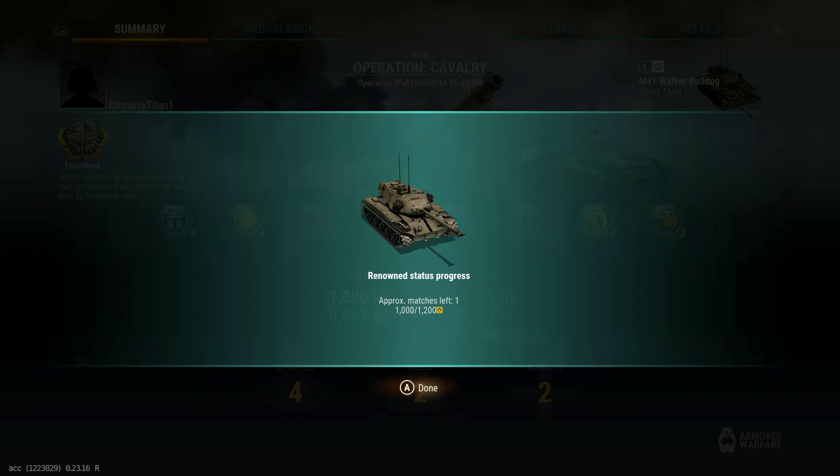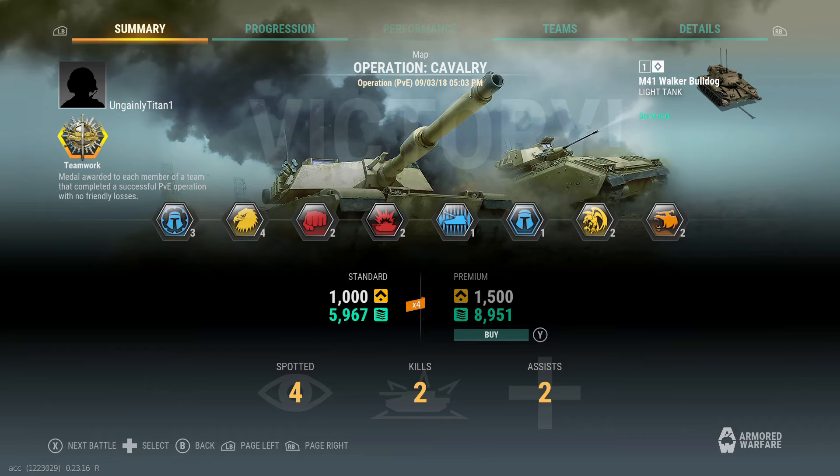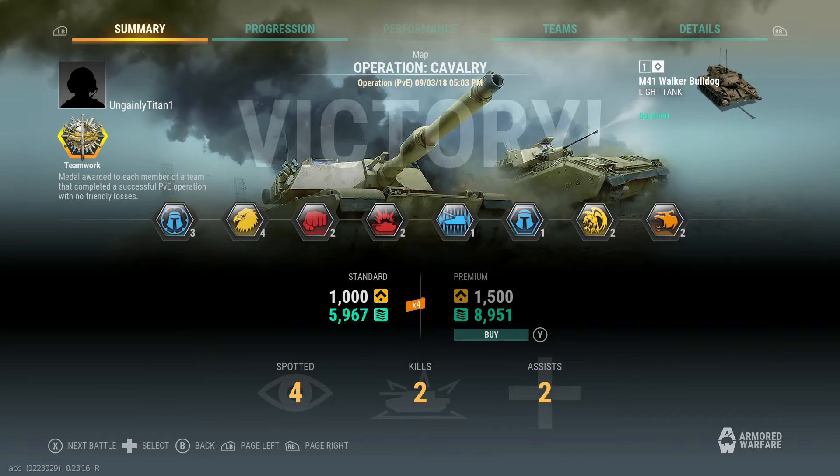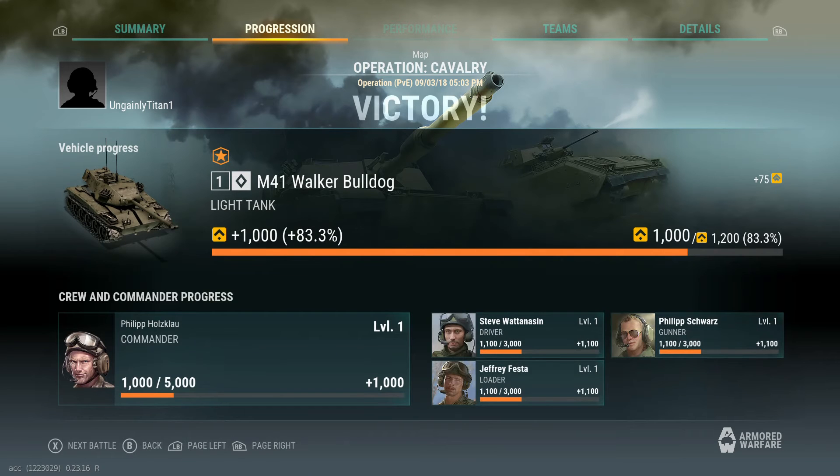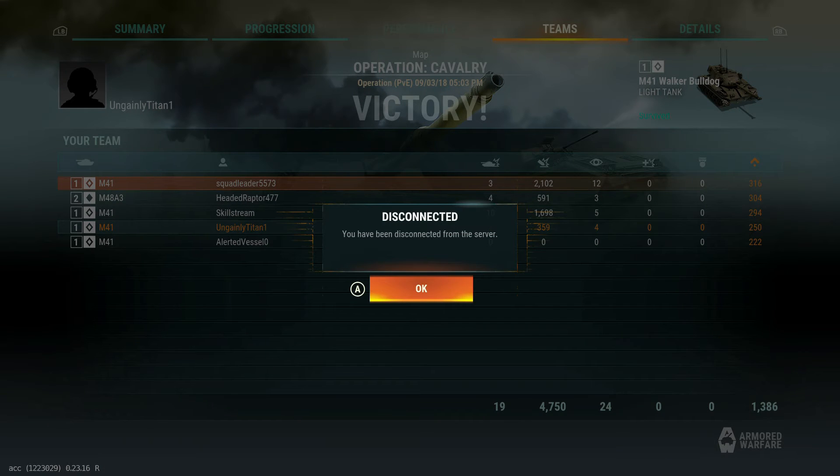You get into the post-match screen. It looks like I'm most of the way through, with one approximate match left on the Renown status progress bar to 1200. You get a summary screen with a lot of complex icons — I discovered you can scroll through them, but I didn't know how when I was playing. I spotted four, killed two, and assisted on two. I got 1000 of something and 5000 of something else. You have separate crew members — it looks like independent crew members with independent skills, so presumably crews can train up with various perks. And then I got disconnected from the server.